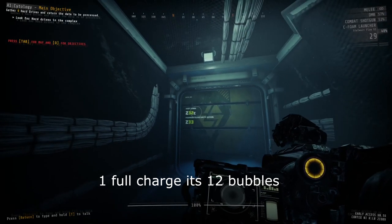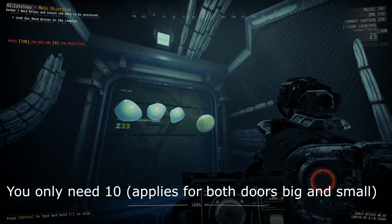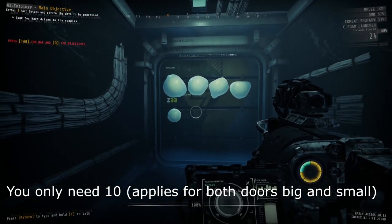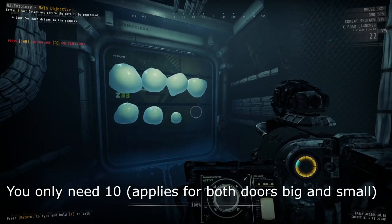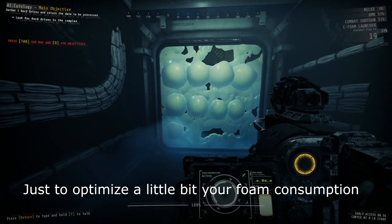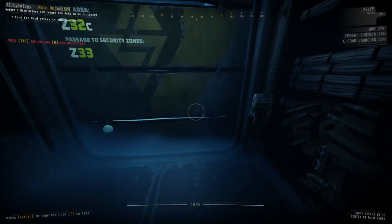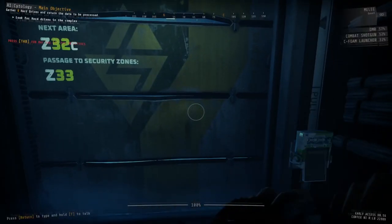The siphon launcher is your delay tool. You can reinforce doors and freeze enemies with it. When you throw it at the door, it basically gives it an extra layer of health. Each bubble can tank two hits of sleepers when they're breaking the door. If you want to go through the same door that you just siphoned, you have to completely remove the siphon from that door.